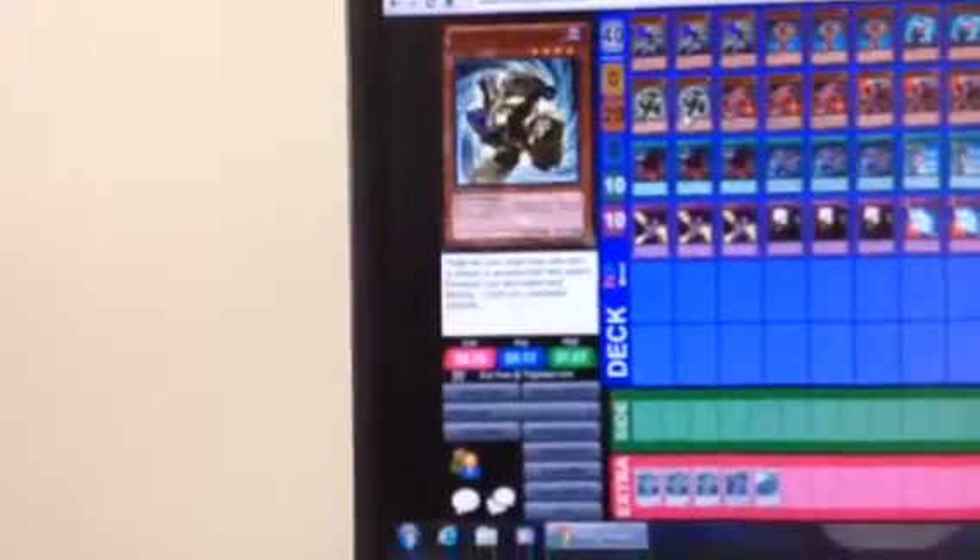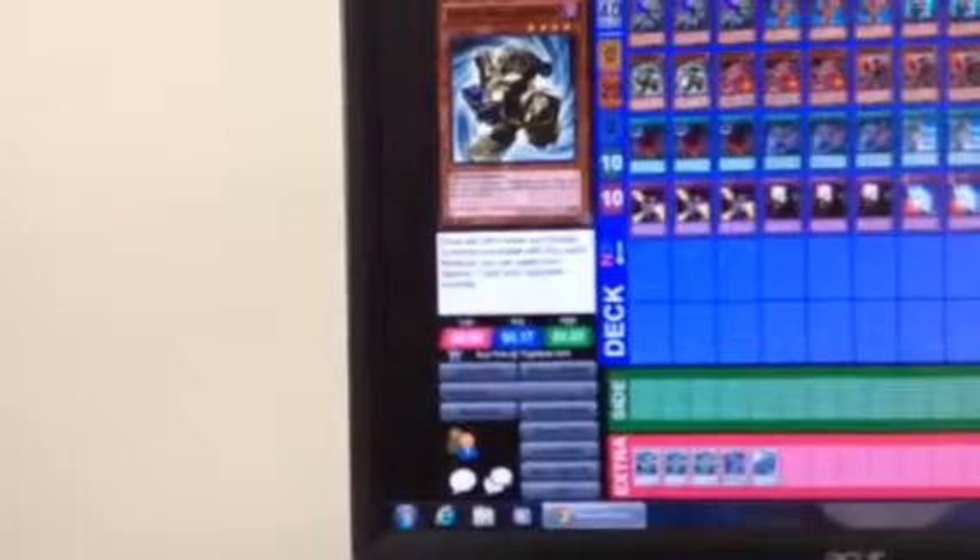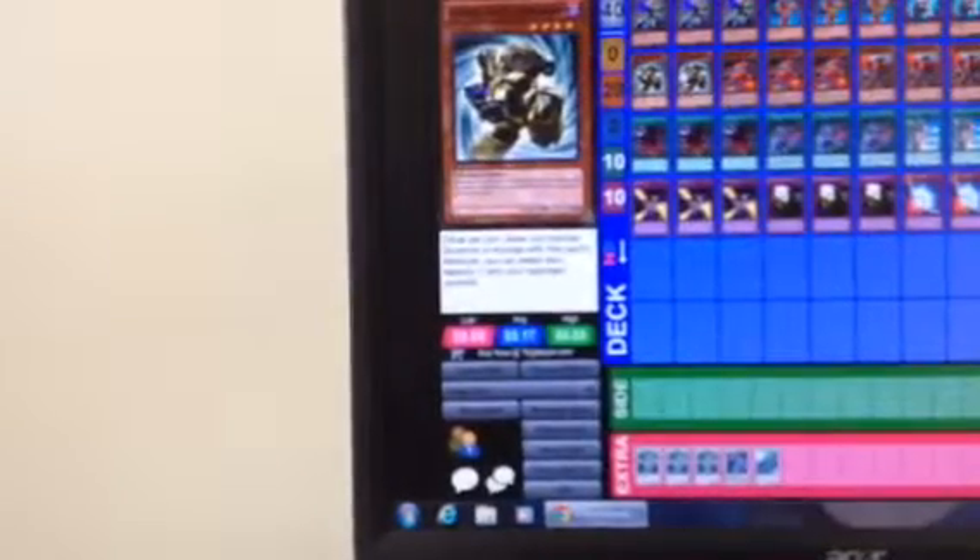Now the spells and traps are not Mega Man related at all. They're just cards that were recommended from a wiki that I looked up for Genets. So Dark Eruption — basically right now the only card in the deck that I can get back from the grave is Genets Alley Crusher.